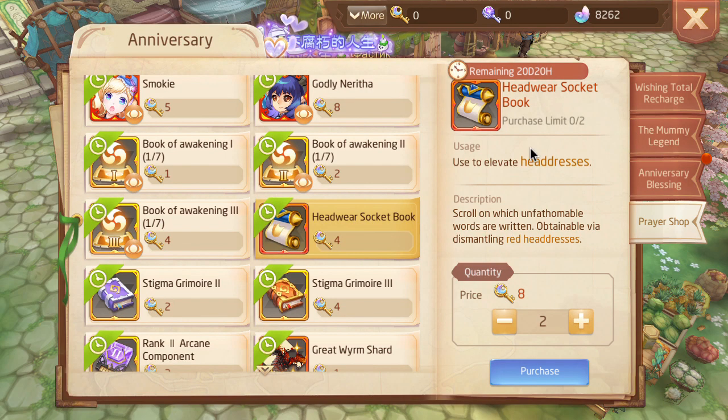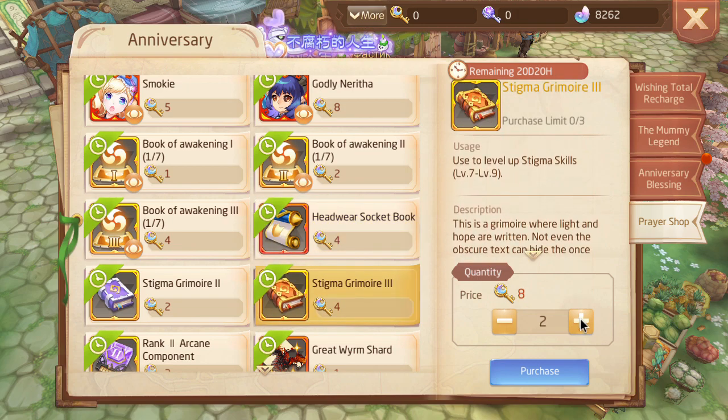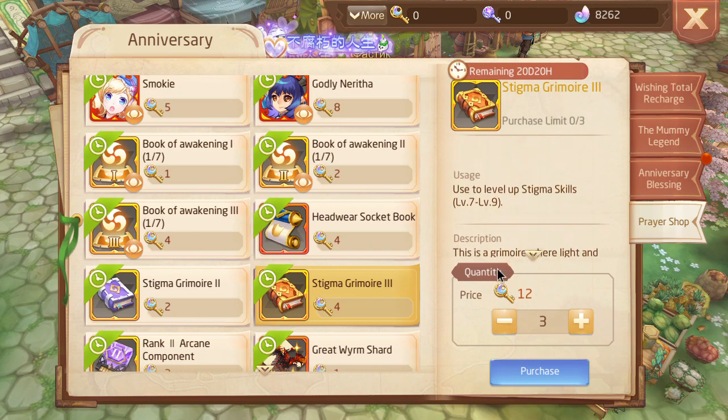Headward socket books are useful if you need them. However, they are not a priority because you can buy them in roulette. Secret Grimor 3s are definitely a priority — 12 keys for all three of them. Definitely a priority, pretty good.